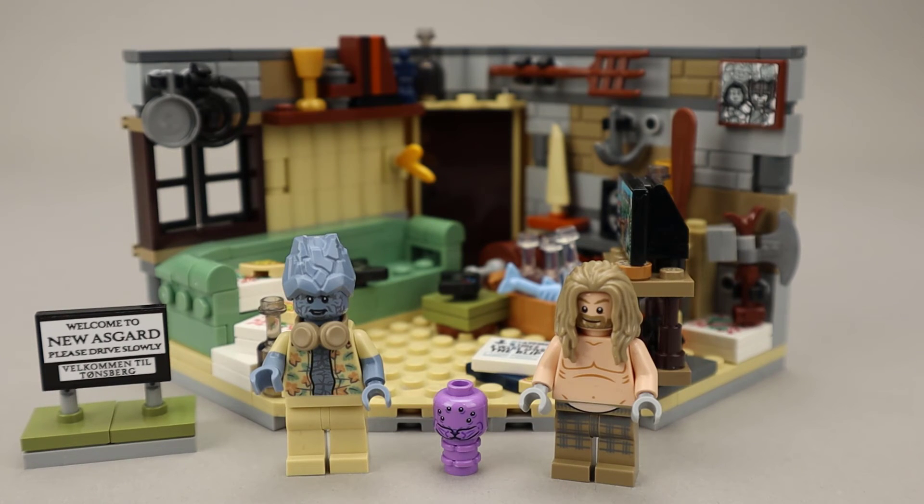It comes with 265 pieces and costs about $30. I think it's probably just a bit overpriced — it is a pretty small set. Although if you're a Thor fan, this is definitely a good set to get because of all the really cool detail, and it's a very good display piece. It's a little over the $0.10 per piece cost, but as a Marvel set I think it's pretty good. I believe I got this one on sale, so it was a good deal for me, and hopefully you can find these on sale still nowadays.